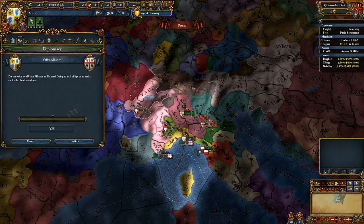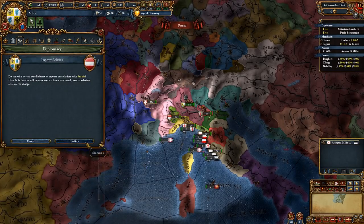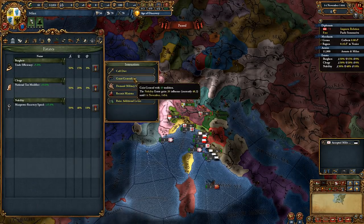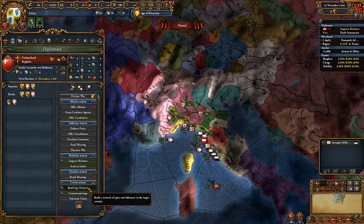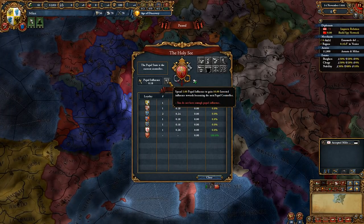Or if they are not willing to ally yet, just keep improving relations. Also start improving relations with Austria and France. Make your ruler into a general and get a general from estates. Move your merchant from Genoa to Venice. Start building a spy network on Switzerland and invest in becoming the paper controller whenever you can.